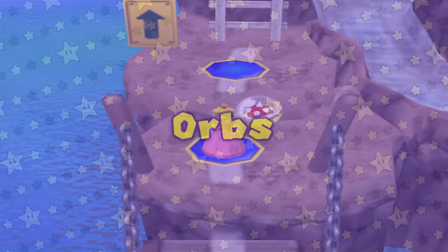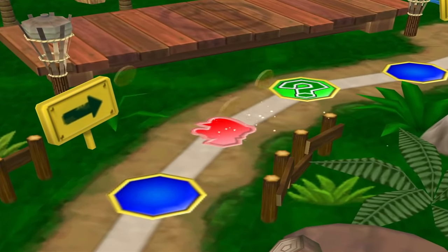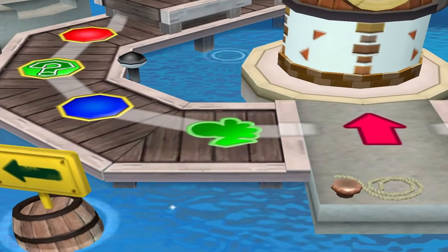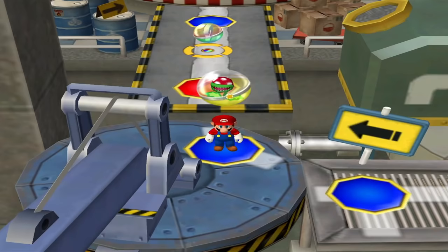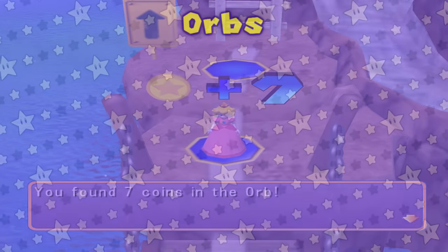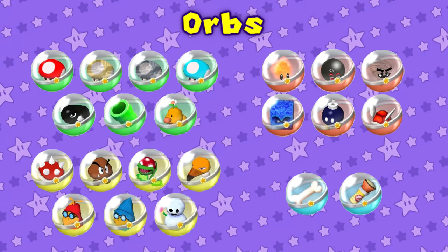This title has 23 items, referred to as orbs, for players to obtain. Every time an orb is used, there's a small chance it'll contain some coins, from as low as 2 to as high as 10. This occurrence is completely random. These eight are green orbs, these six are red orbs, these seven are yellow orbs, and these two are blue orbs. Each color has its own effects, which will be expanded upon later.